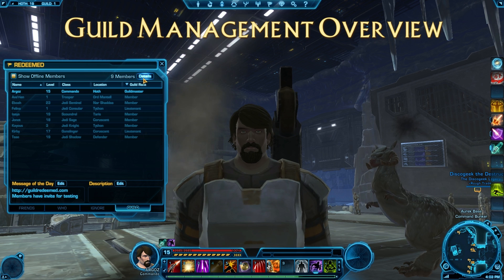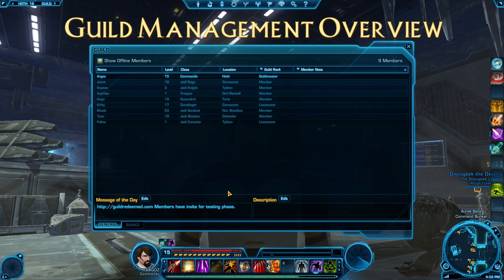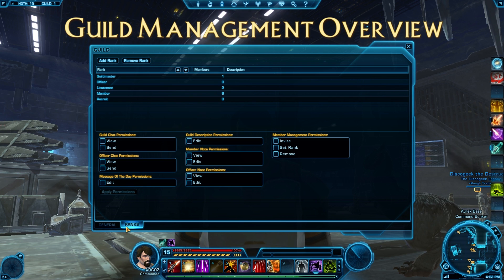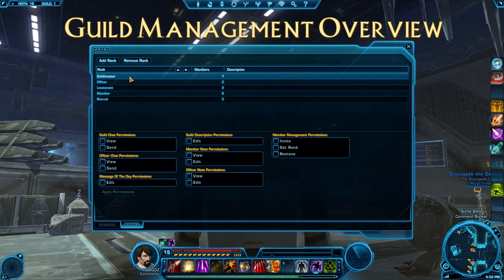Up here, you've got a details button that opens up a bigger version of this. It's basically the same information except for the ranks tab. The Guildmaster has the ability to set ranks, add ranks, and remove ranks. The default ranks that come with it are: Recruit, Member, Lieutenant, Officer, and Guildmaster.